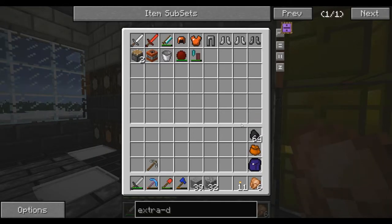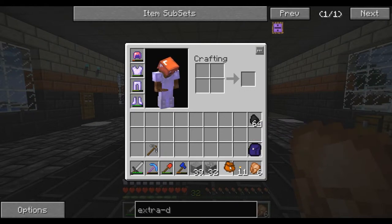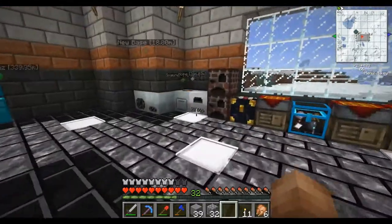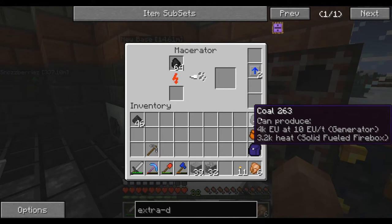But that's pretty much all I wanted to show you guys today. Later tonight I will record another episode where I make nano armor — that's my next goal. I want to make some nano suit armor. It's pretty much as good as diamond except that it uses energy instead of durability, so it will never run out essentially. So it's pretty cool, pretty good stuff — I'm excited to get that.